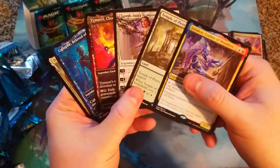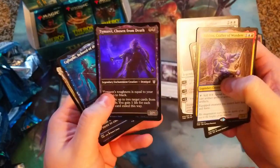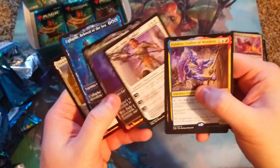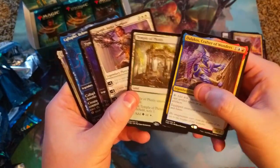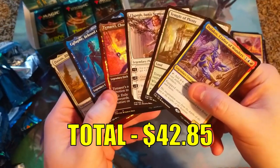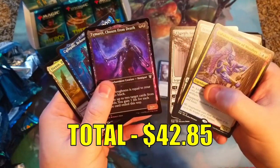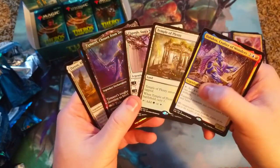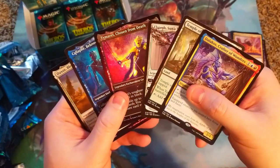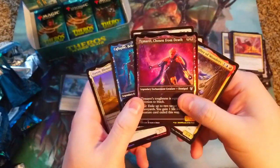We didn't get a ton of crazy rares but we got some pretty cool foils and constellations. Picks of the day: Elspeth Sun's Nemesis is definitely on top, the foil Tymaret, Callaphe, and the foil Daxos should all be worth a good few bucks. Not sure how much Temple of Plenty is going for, but those are definitely the most valuable pulls. Prices are on screen now. I like all these constellations we got! We have the other half of the box to do next week, so stay tuned, subscribe so you don't miss next week's video, and we'll see you in the next one!